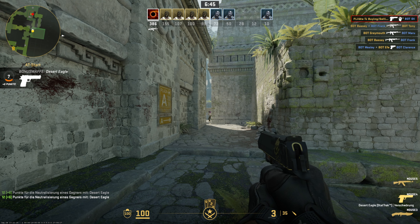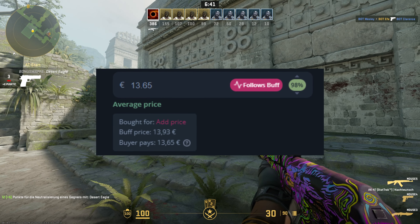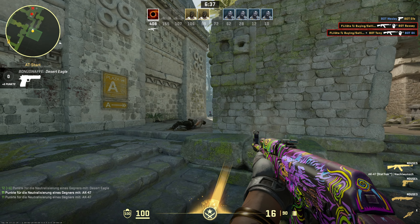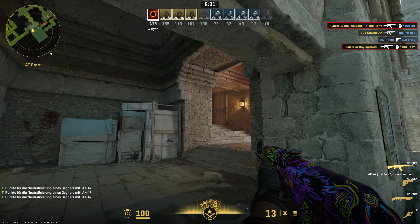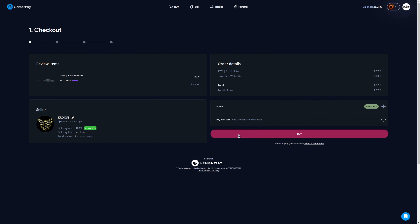I personally activate this option and set the Buff percent to 98. This way I get 0.5% more than on Buff and I'm also selling items much quicker. If you aren't in a rush you can also try to sell your items for 100% Buff price and squeeze out as much as possible. By the way, GamerPay is also very nice for buying skins.